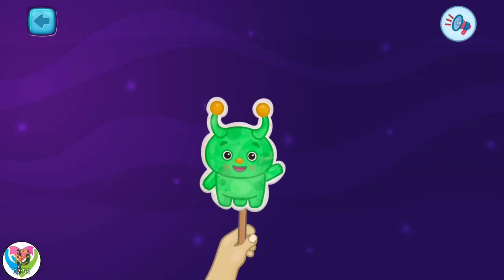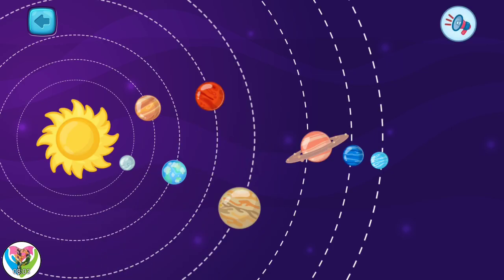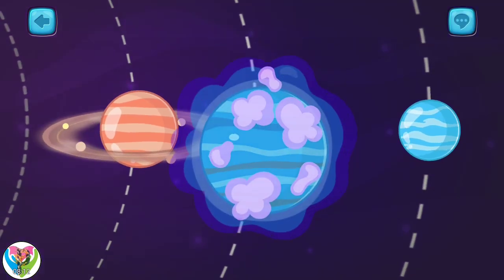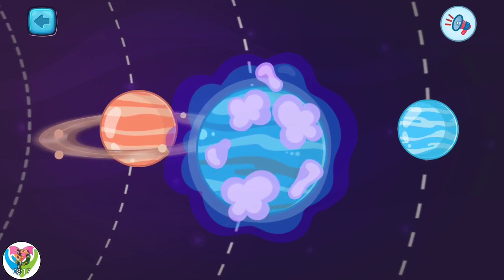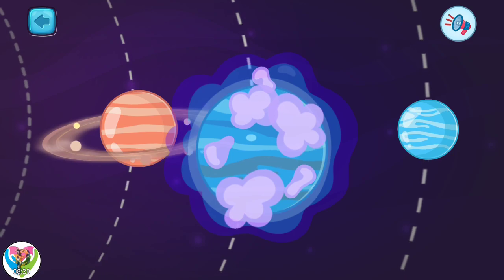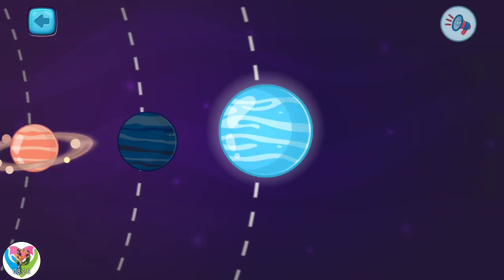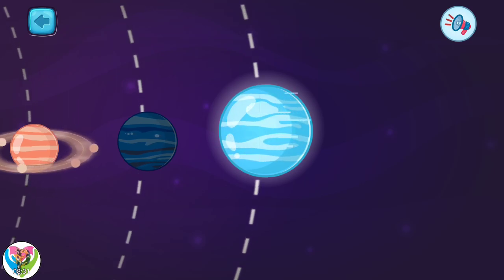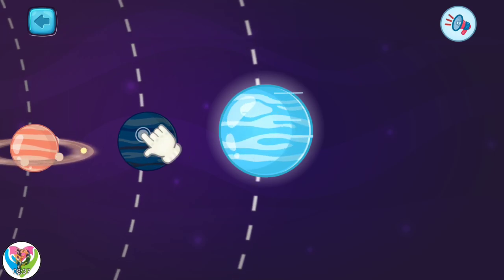Hello! I'm glad to see you again, Earthlings! Let's continue to explore your solar system. This is the planet Uranus — the seventh planet in the solar system. A thick layer of gas covers this planet. This is the planet Neptune — it is the eighth from the sun. Cold winds blow here at very high speeds.